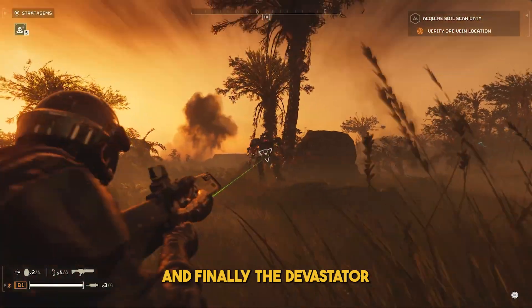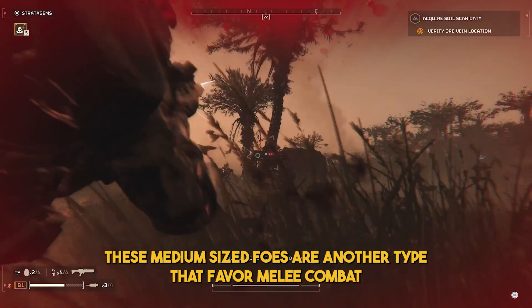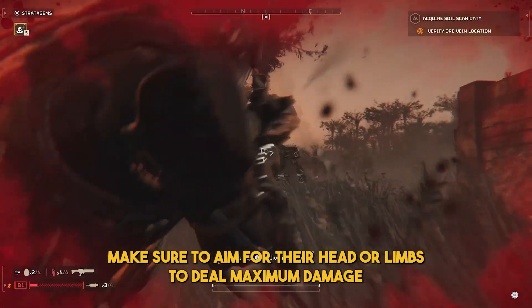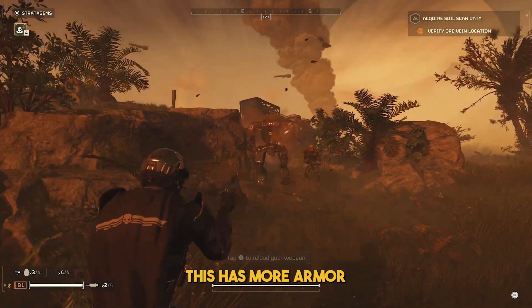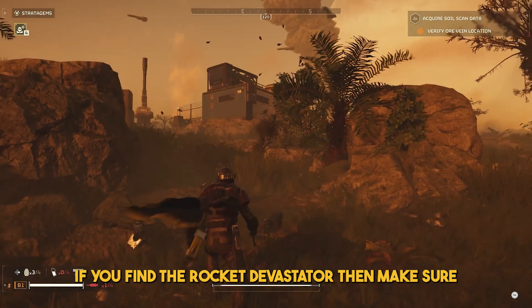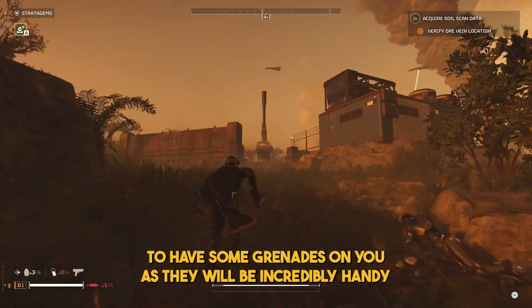Finally, the Devastator. These medium-sized foes favor melee combat — make sure to aim for their head or limbs to deal maximum damage. Watch out for the Heavy Devastator variant, which has more armor. If you encounter the Rocket Devastator, make sure to have some grenades on you as they will be incredibly handy.